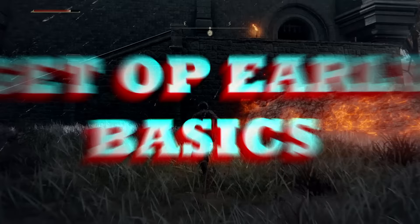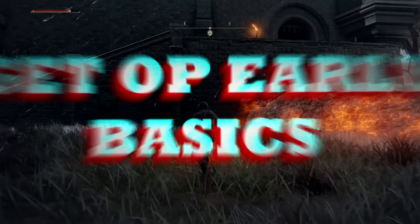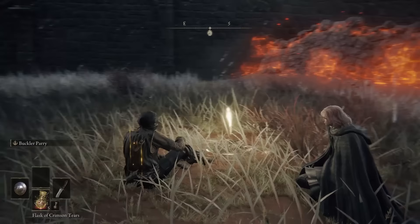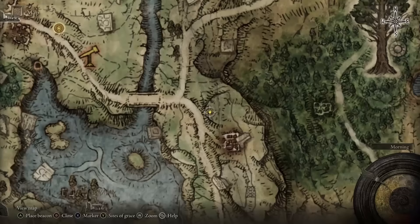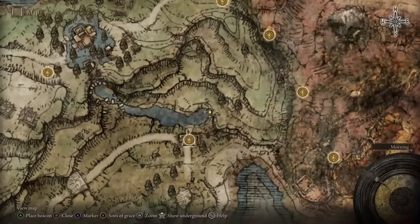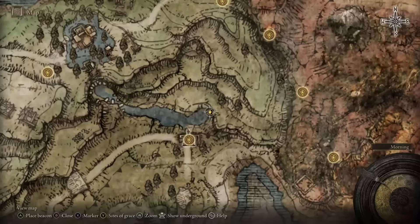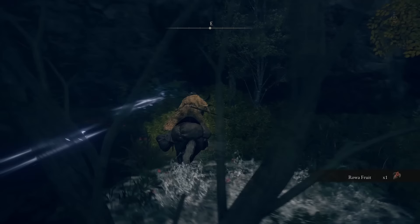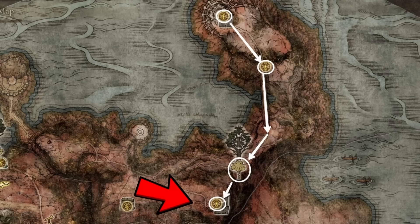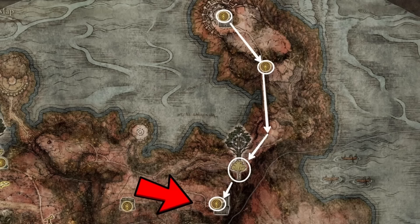Before we set up the actual build we want to do the basics to get OP early. First, you want to get the Golden Pickled Fowl Foot in Limgrave. Then go to the Third Church of Marika, pick up the goodies there, and go beyond the church to take the teleport. This will teleport you to a specific spot on the map — go south until you reach Fort Faroth. Ignore all enemies on the route to the fort no matter how big they are.